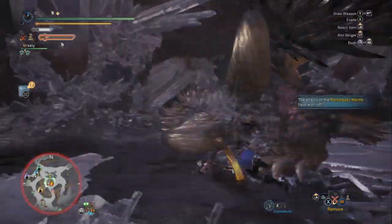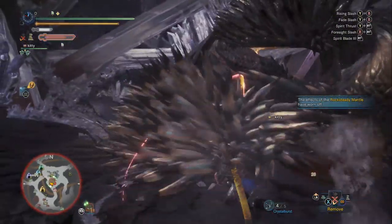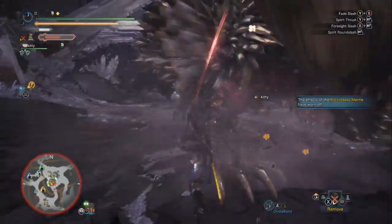If you break those white spikes when he's not flinched, not staggered, not laying down, you're going to get a knockdown — and this is really how speedrunners are able to control Arch Tempered Nergigante. We just got another Foresight Slash, aimed the last part of the slice at his head, and easily broke those spikes off, giving us another knockdown.